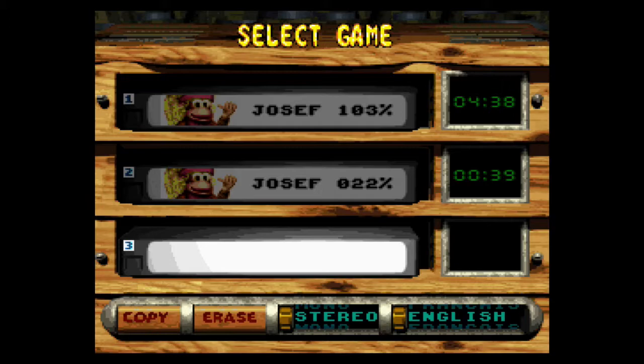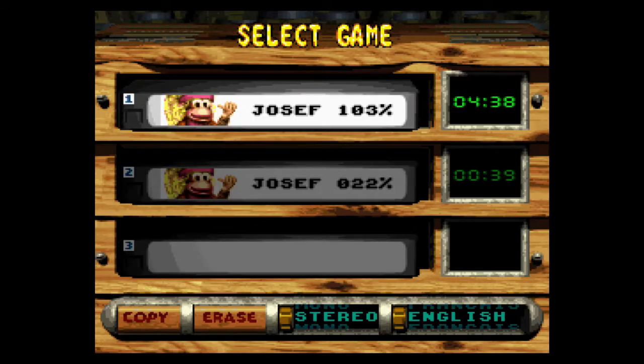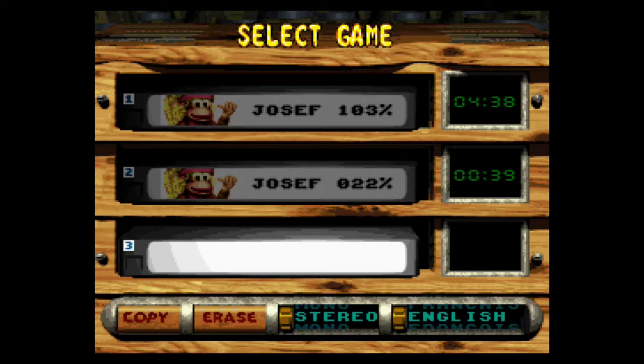The toughest code removes nearly all DK barrels and checkpoints (with exceptions for bosses) and allows you to go for 105% completion. There's also a lives code — simply type LIVES — which gives you 50 extra lives. However, if you enter any cheat that makes the game easier, you'll earn the rank of Cheat and Chump. There's also A-Save, which causes the game to automatically save every time you complete a level.